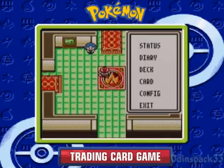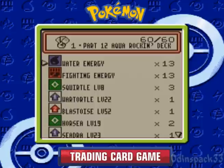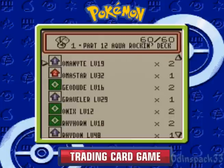What deck am I using today? Well, suggested by KilroyXD09, we got the Aqua Rockin' deck — a water/fighting deck suggested by him, with the fighting being primarily rock Pokemon. I figured I'd use water to help me out in the Fire Club. I'm using Blastoise. I got Omanyte and Omastar as well as Kabuto and Kabutops — the two fossil Pokemon from Red and Blue.